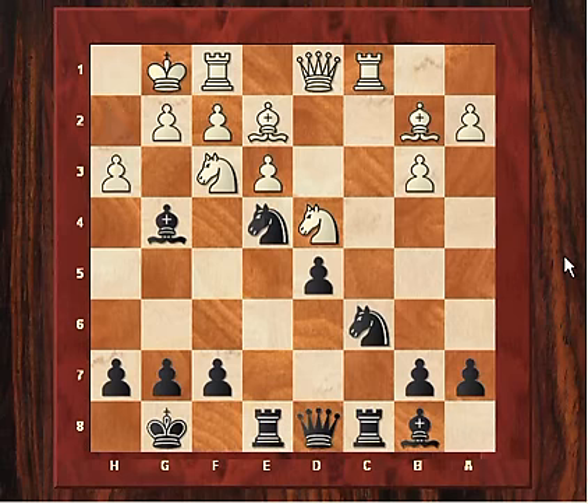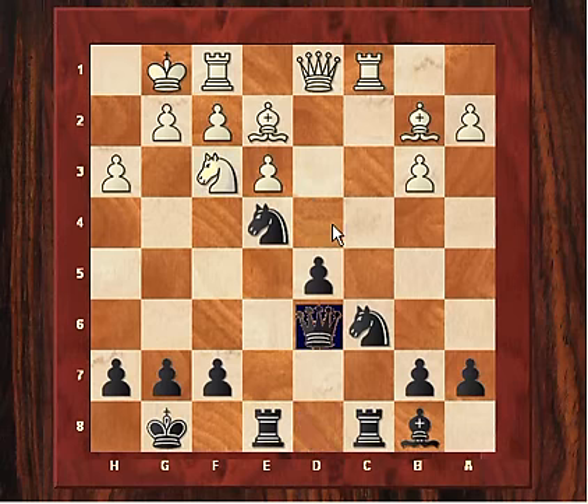White plays h3. Is Kasparov going to retreat, or does he take on f3? He actually chooses to take on f3, slightly undermining the blockade. Now he plays Qd6, setting up what could be regarded as a kind of cheap pressure — if the knight moves, it makes white's task harder. But it is positional in that it gets black's pieces more menacingly placed against white's king. Black does have to compensate for this structural weakness.